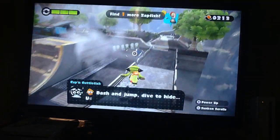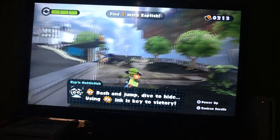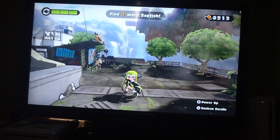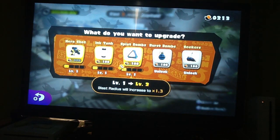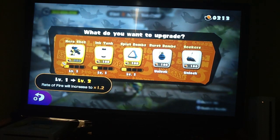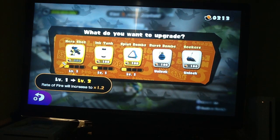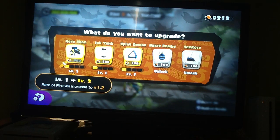Now I'm obviously going to show a little something else while we're here - I was actually meant to do this last time. You see the fish eggs in the very top left corner. If you press power up, you can see we have our main weapon - the Hero Shot.